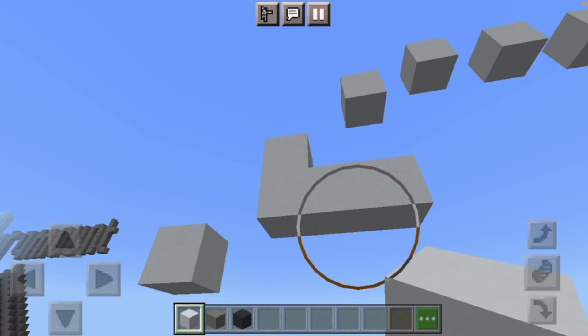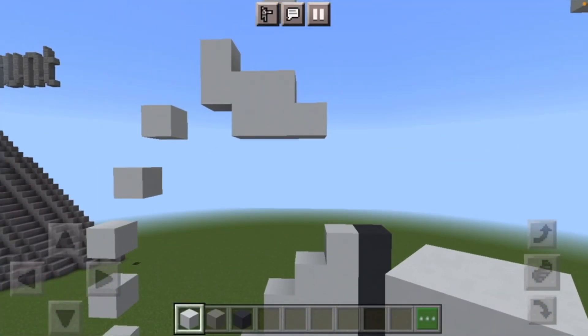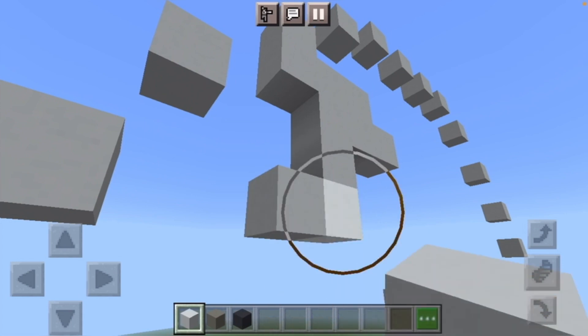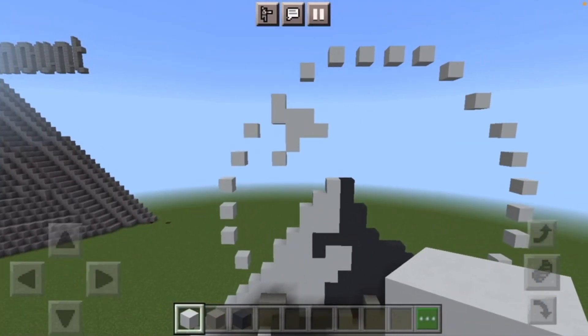Next leave a gap of one from the end going down, and put three more white concrete below that but going right. Next come to the bottom, place a white concrete like so, and then do a simple bottom-left diagonal with white concrete — and there is the P.